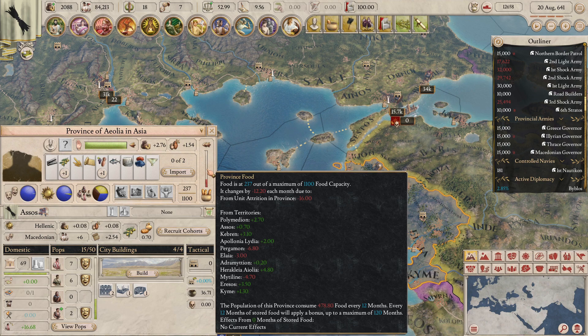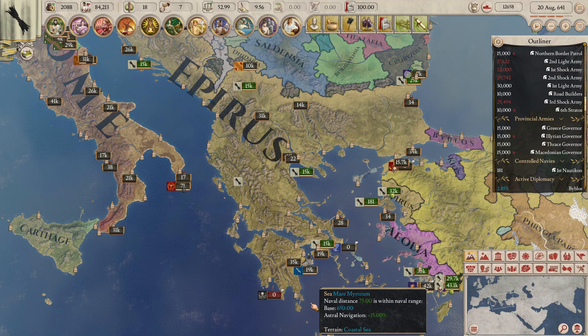This is why when you station armies in certain areas, it is advisable to have a province well stocked in food so it can sustain that army for a long period of time. Now let's move on to the biggest cellular administrative unit in the game: the metropolis.